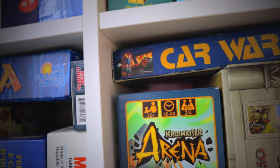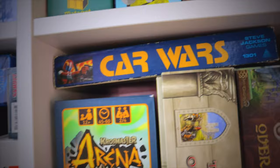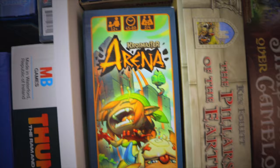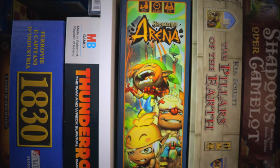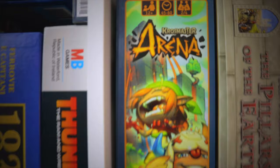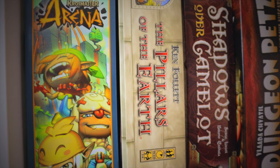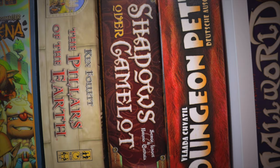Car Wars from Steve Jackson Games — we've had this since it was released around 1985. This is the deluxe edition, which is more like a role-playing game than the little pencil-case version. Car Wars is still going strong today, a brilliant game. Crossmaster Arena is a chibi miniatures arena-combat game — you learn it as you play through a staggered tutorial rulebook, not too bad. Pillars of the Earth is one of the best euro games ever made — we love it, and one of our best board game designers of all time.